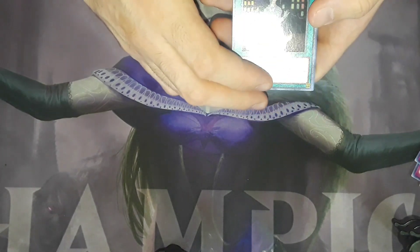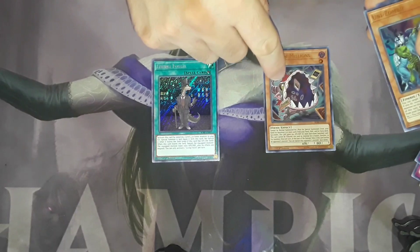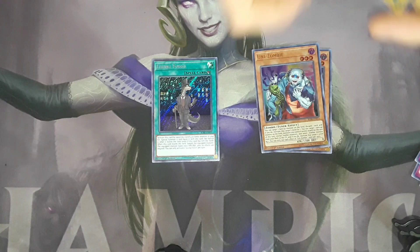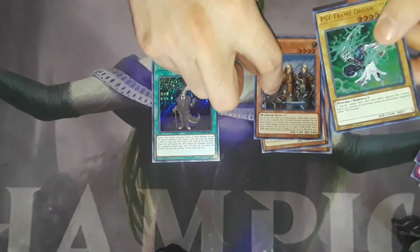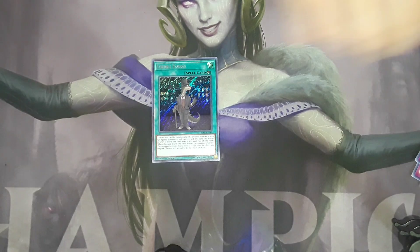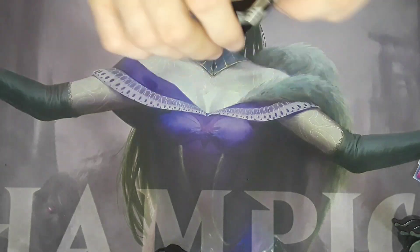We got a Living Fossil — that's pretty good. Ultra Eater of Millions, Unizombie, Noble Knight Brothers, and Sideframe Driver. I'm getting some pretty good pulls here, guys.